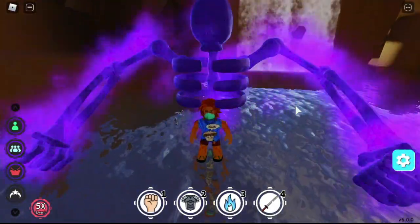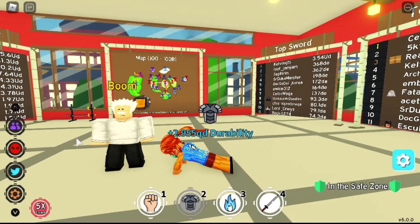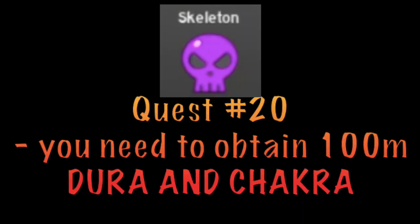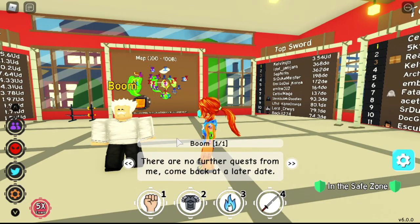First question: where can you unlock this? You can unlock this with Boom. This is the 20th quest of Boom. You need to obtain 100 million durability and chakra. And guys, you need to finish quests 1 to 19 to unlock this. For those who are new, if you're having a hard time, just enjoy it — it will all be worth it.